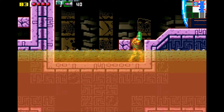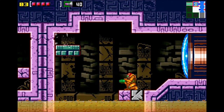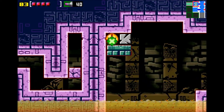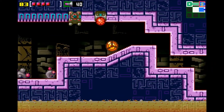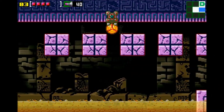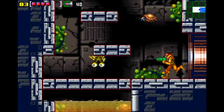Oh gosh, why did that go away so quickly? There we go. I'm doing a lot better on my bomb jumps today. There's a nice little secret down below here, but I can't get that until I have the speed booster, which I will be getting shortly.